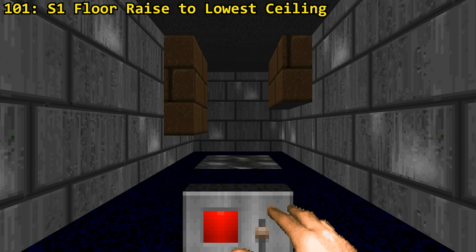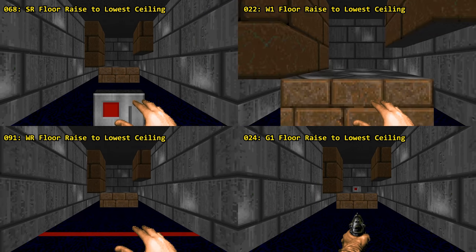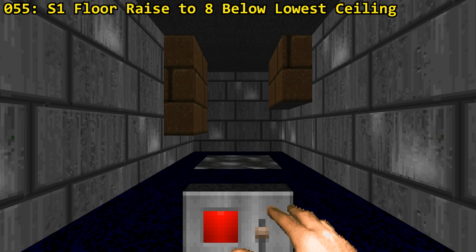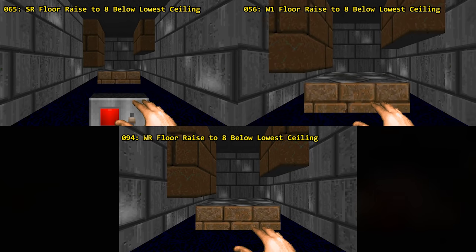Then we've got a special that raises the floor to the lower ceiling, also adjacent ceilings, activated through S1, SR, W1, WR or G1. Another special exists that is nearly identical, but this one stops 8 map units before making contact with the ceiling and crushes entities with slow damage too. It also does not have a G1 trigger.